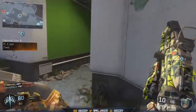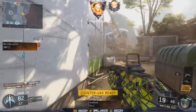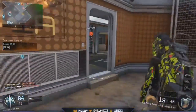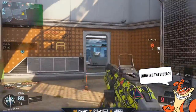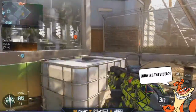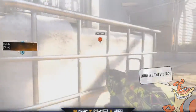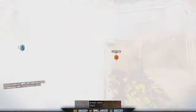First up in specialists, Rejack received increased stand-up speed. I believe that is actually a nerf because you're taking longer to stand up, though I'm not 100% sure if it's a buff or a nerf — if it's a nerf it'll take longer, if it's a buff it'll take a shorter amount of time. Next up, the Ripper received reduced leftover specialist power when dying while active, which is also a nerf to the Ripper.